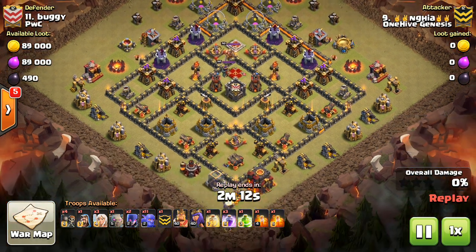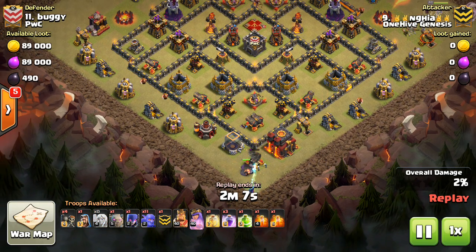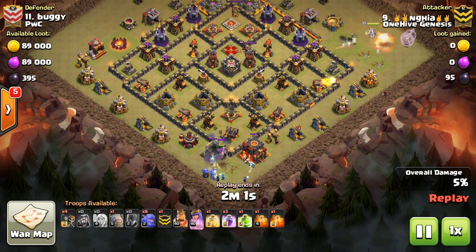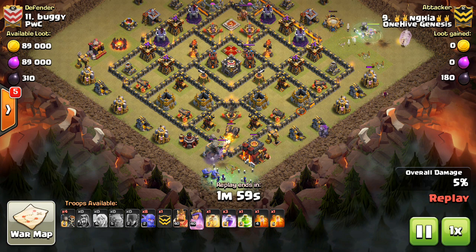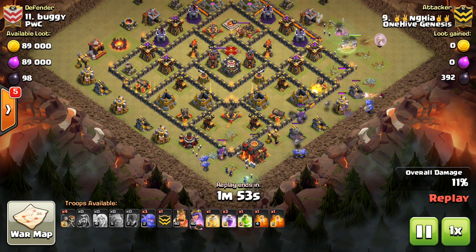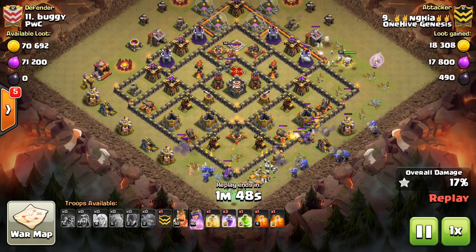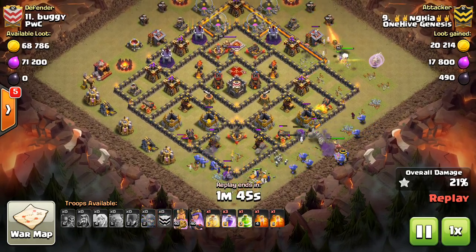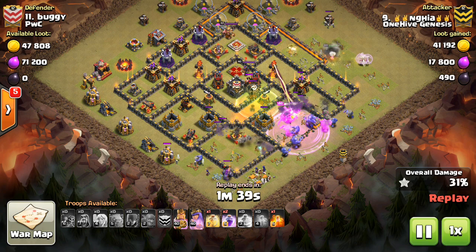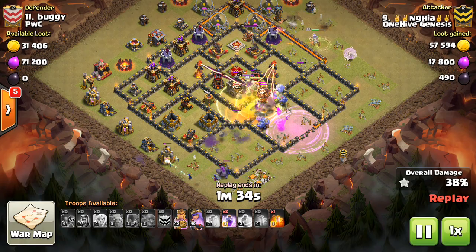Witches for a while were kind of a novelty attack, but people are three-starring bases pretty routinely with them now. This attacker's name is Devon, and he has so many three-stars that I always show on the channel. The strategy here: there's a lava hound in the CC, the queen, and one witch to tank a little. The queen walks around the outside of the base with some healers while the main force — mainly bowlers — goes into the middle.